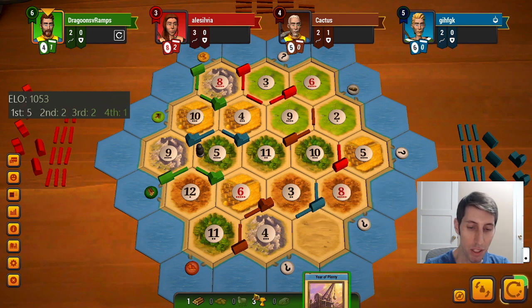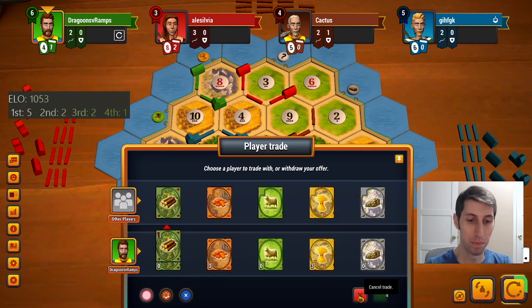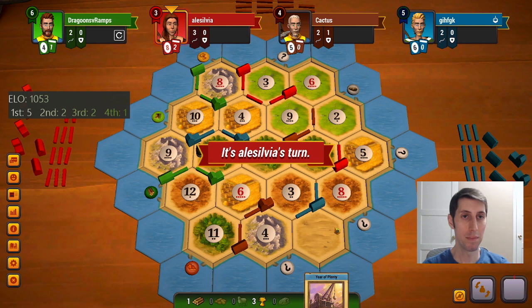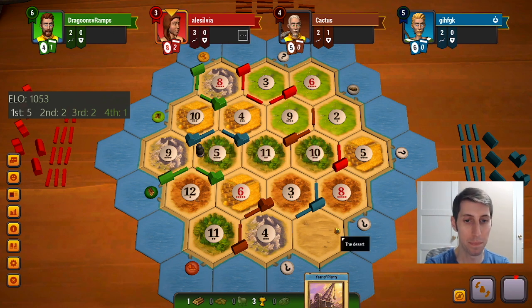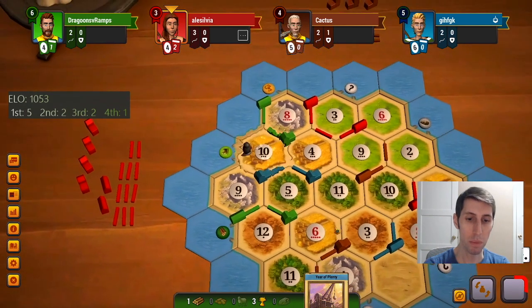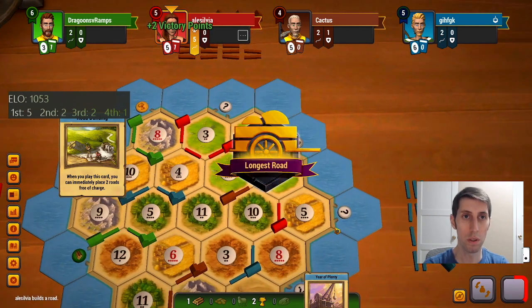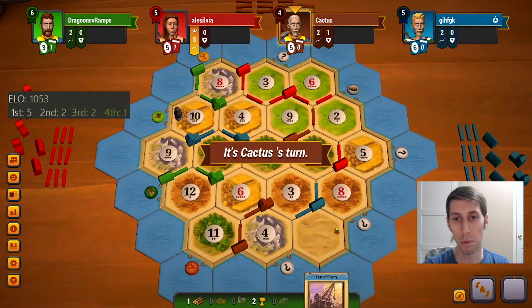I don't really want to use the year of plenty just to get a dev card — it's basically just replacing itself. I wonder if anybody wants wood randomly. I've always got wheat for you guys. We're not having any of it — unfortunate but not much we can do. At least the robber's gotta move, but hopefully it doesn't get placed in a worse position for us. She might go to the 10-wheat — the 6-wheat would actually be better, but I can see her stopping both me and blue since we're in the lead. She'll take road.